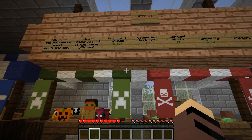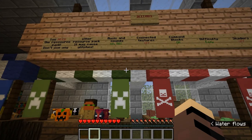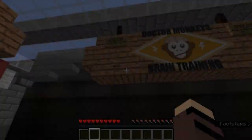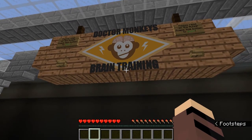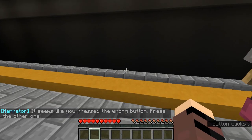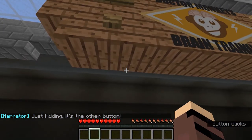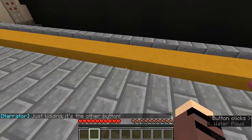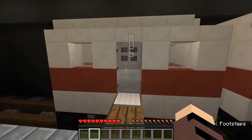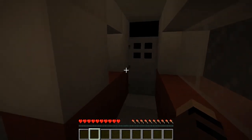Let's change music and sound to 50 — there we go. Connected textures off, command blocks off, difficulty easy. It says please read all the rules and press this button to start. Of course there's a button I need to press and I didn't even think to do it. It seems like I pressed the wrong button — press the other one, just kidding. That's kind of cool — I'm guessing wherever this big exclamation mark is I have to follow it. I'm on the train!